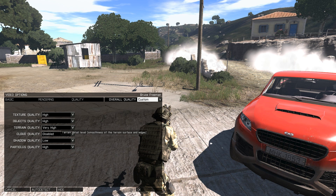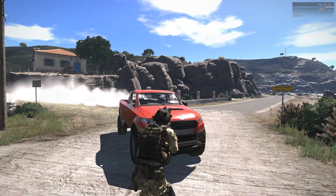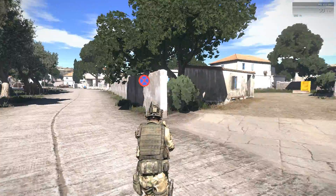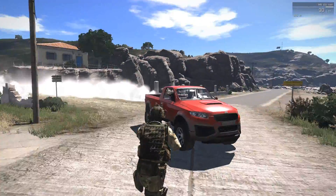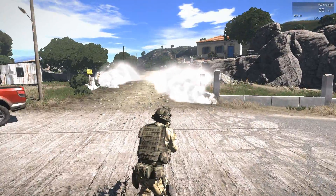Objects high, terrain very high, clouds disabled, shadows low, particles high. I have been playing around with the settings a bit and this actually works the best for me and looks the best at the same time.